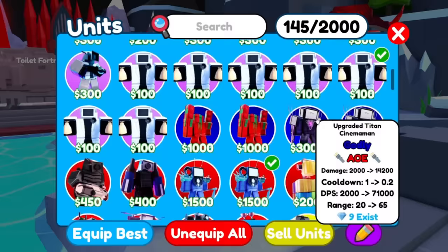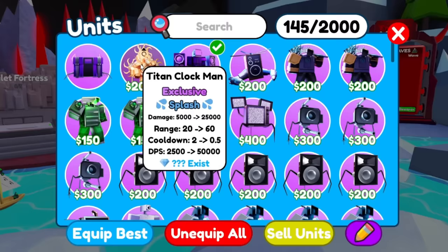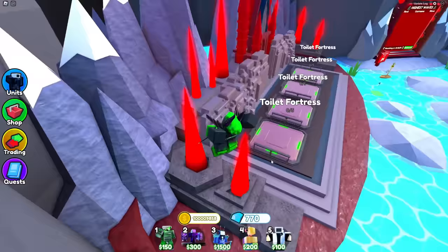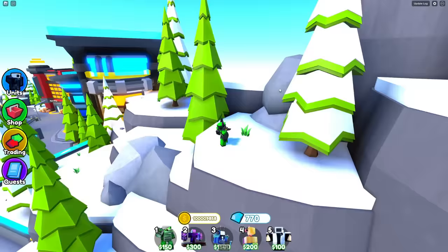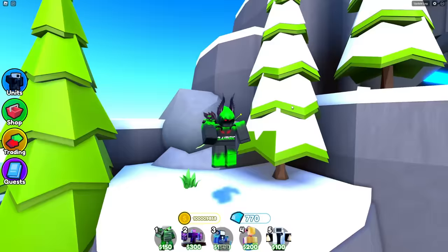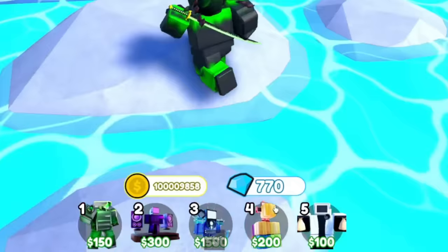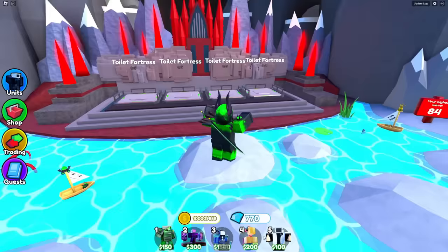Evan still needs to make it where all units are compatible with all booster units. The Titan Clock Man is probably number two because boosted he'd have 75k DPS, but I'm not gonna bring him even though he can stop the toilets for a bit. I just realized I do not need to bring these two farms because I'm gonna have infinite money.